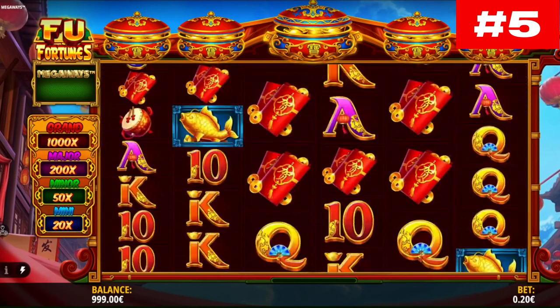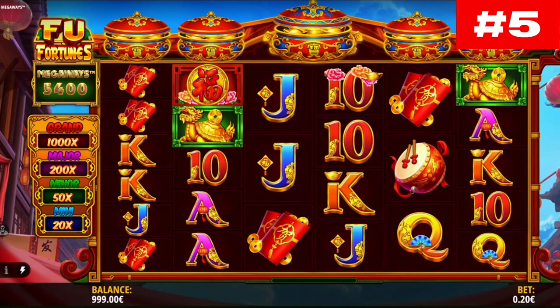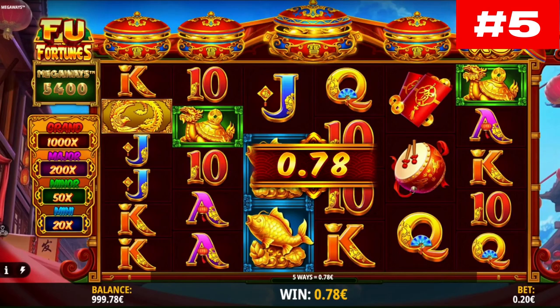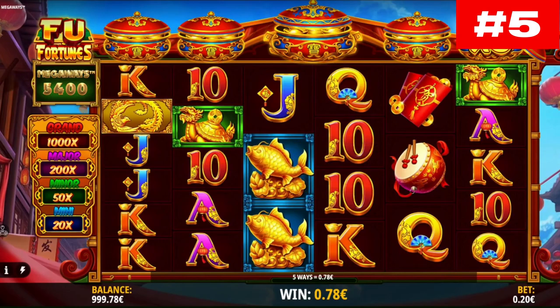Similar to most of its siblings, the slot utilizes the cascading reels mechanics where the symbols that form a winning combination disappear and new ones drop into their place. This way, you have the chance to score multiple wins in just one spin.